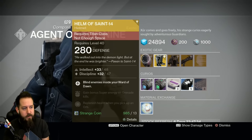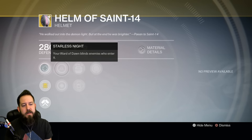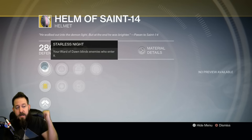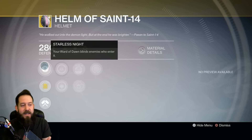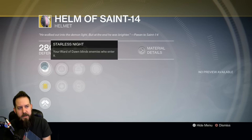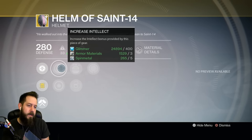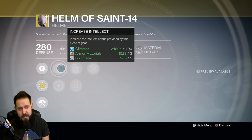Helm of Saint-14 for the Titan. It is the exotic that will blind enemies in Ward of Dawn — very useful for PvE, and can be fun in PvP as well when holding down that bubble slot as a Defender. Maybe fun police Titan. Obviously you're not using No Backup Plans if you're using Helm of Saint-14, but it's a nice option. Your Ward of Dawn blinds enemies who enter it — it's pretty much a white screen if you enter an enemy's Ward of Dawn bubble with Helm of Saint-14.